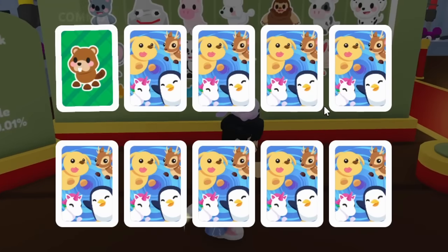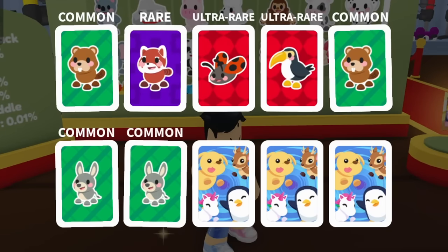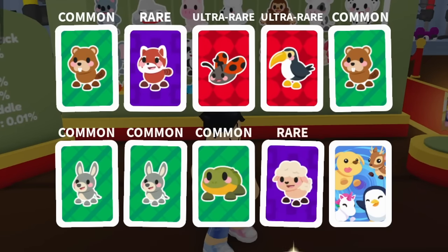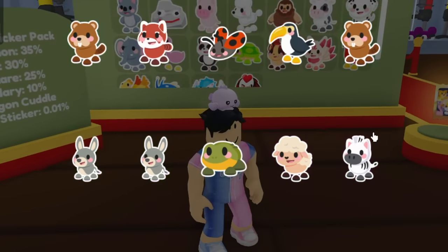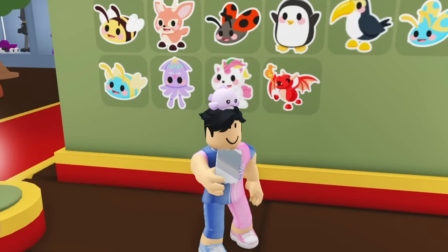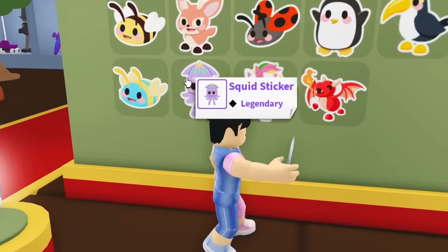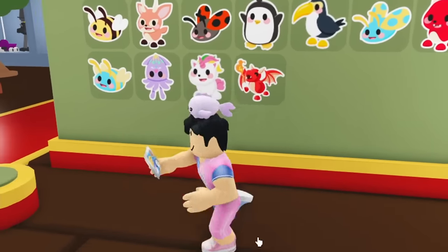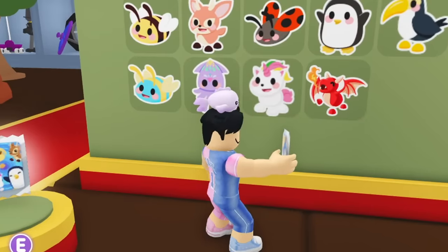I wish the game announced in chat when someone gets a legendary or ultra rare sticker. We now have 20 stickers, missing five — I assume all five are legendaries. I can trade the squid sticker for one of the other legendaries I need. Let's go to a trading server.